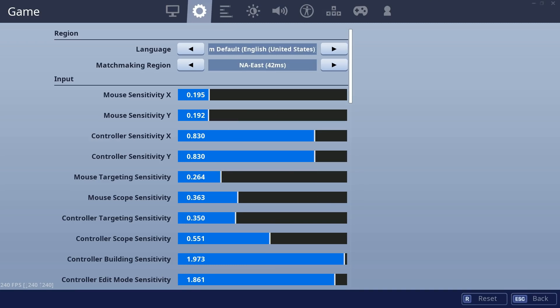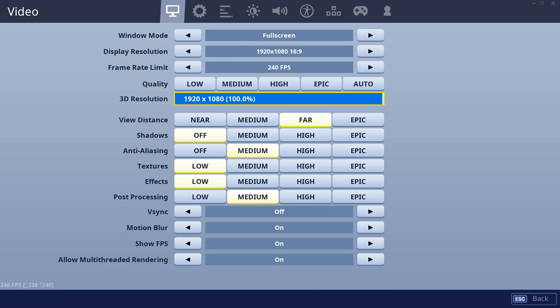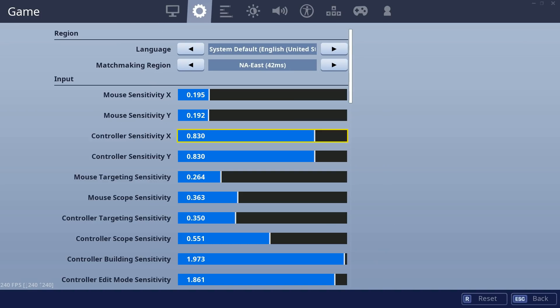Let's get right into it. Quick display settings: 10 or 240, I play far off, medium, low, low, medium. V-sync off, motion blur on, show FPS on.